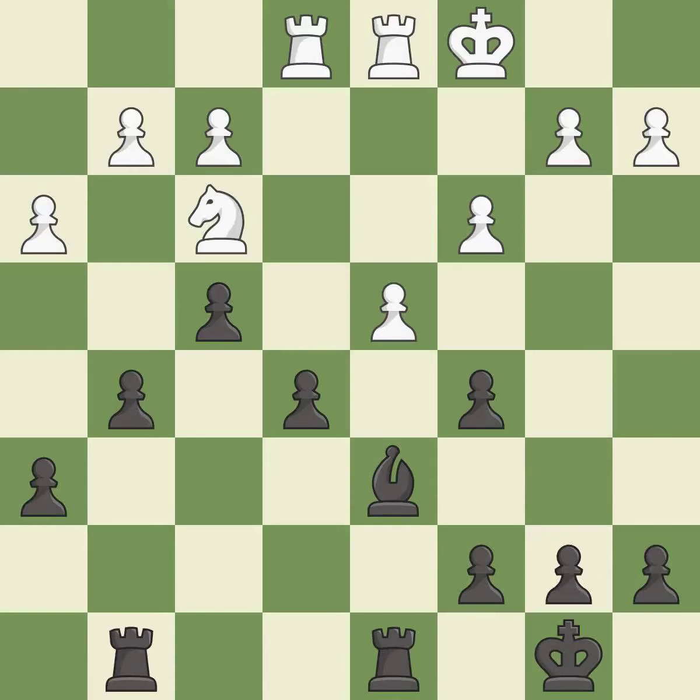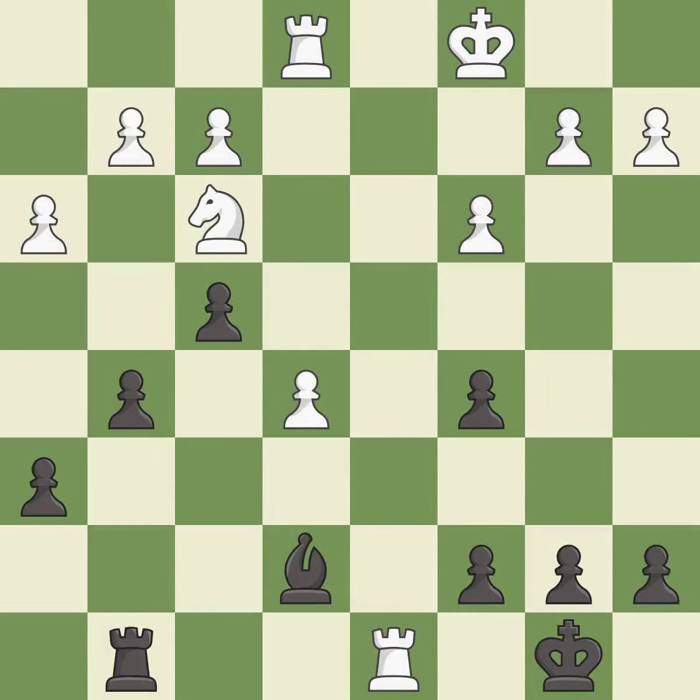This is an equal trade — it is best. Takes back — it is best. This offers an equal trade of pieces — it is best. After all captures, this is an equal trade — it is best. Takes back. This is the start of the end game and black is losing.